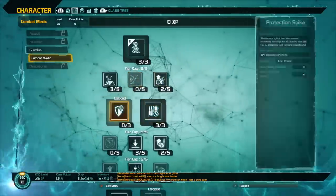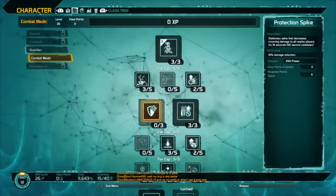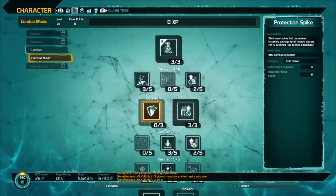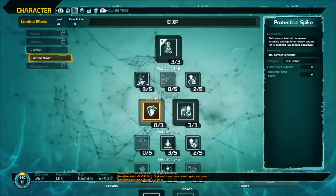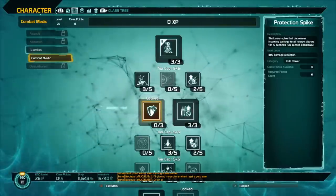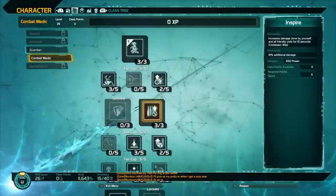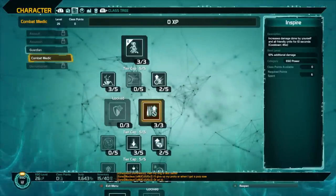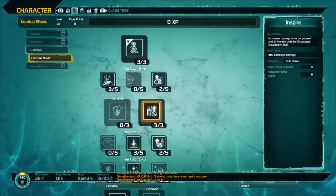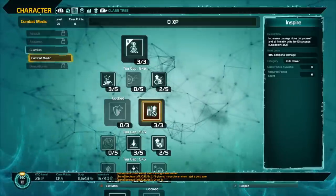Next you have two activation abilities: Protection Spike and Inspire. Protection Spike is a stationary spike that decreases incoming damage to all nearby players for 15 seconds with a 50 second cooldown — the radius is about 10 meters, so you have to be within the spike to get the defense buff. Inspire increases damage done by yourself and all nearby units for 10 seconds, up to 10% additional damage at max rank, but allies need to be near you when you use it.